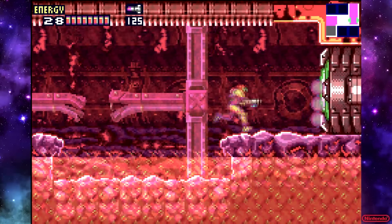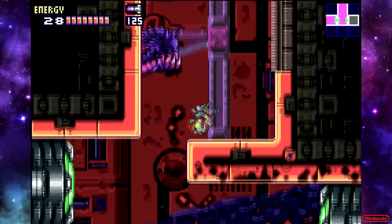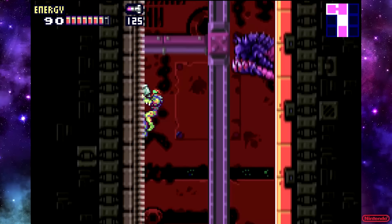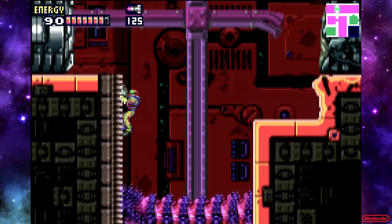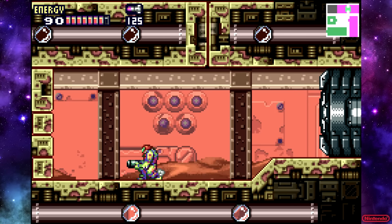One thing I do miss from Super Metroid that's kind of not in this game is that when you space jump, you actually go the same horizontal speed as you had when you first started the space jump. But in this game, you can only space jump at normal running speed unless you have the speed booster and you get up to max speed. Then you can do it, but then you're going so fast — it's like, holy crap.